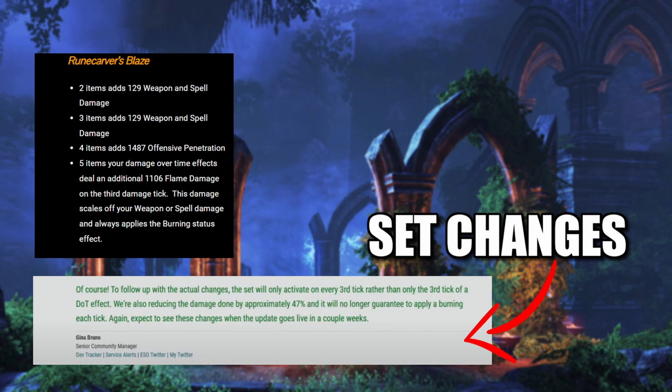They have decided to go ahead and make some changes to this because everything I had seen about it, everyone was talking about how strong it was. It was probably one of the better sets in the game damage-wise. So now they have changed it to where the set will only activate on the third tick rather than the third tick of a DoT effect. They also have reduced the damage by 47% and you will no longer be guaranteed that burning effect each tick. They expect these changes to go live in the update in a couple weeks.